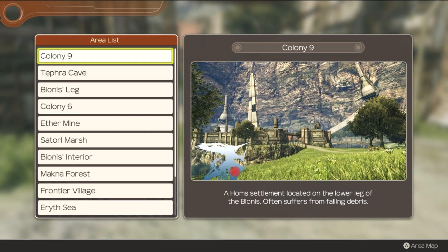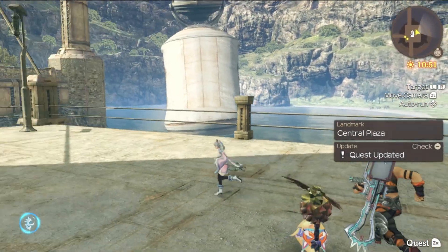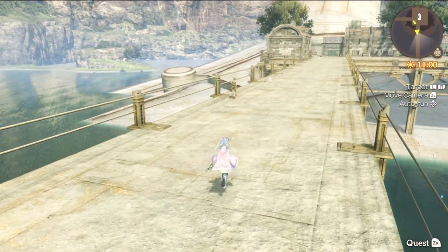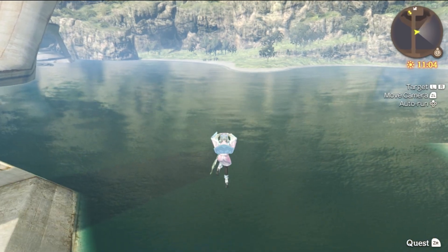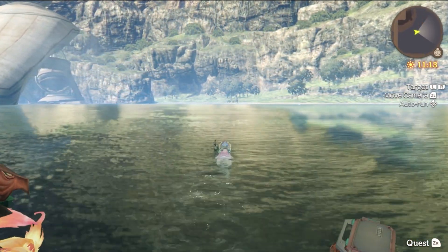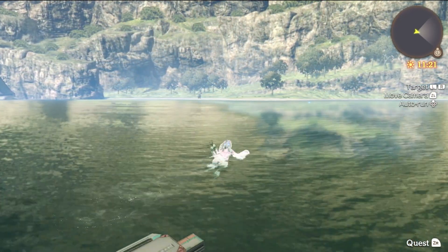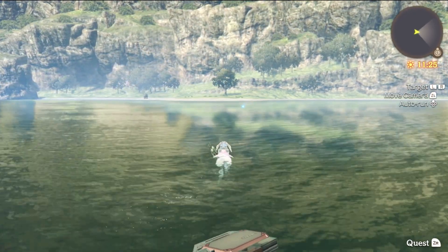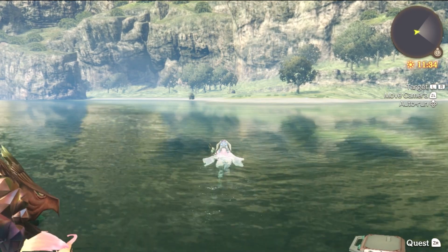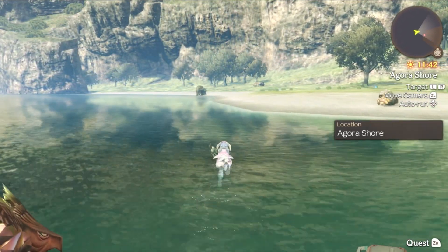I'd rather warp to the Central Plaza and swim over to Agorah Shore. Agorah Shore is that area we can't warp to — we can only swim there. That quest is actually a little sad. The daughter's father has died, probably in the Mechon attack — either at the beginning of the game or in the attack one year ago on Sword Valley. The girl was really worried about her mom forgetting about her dad, which is a little touching.